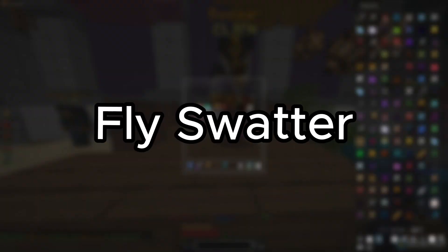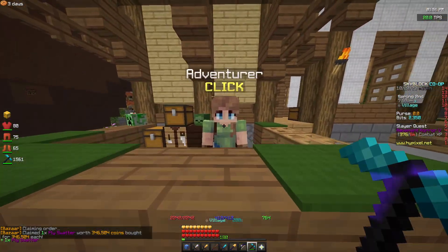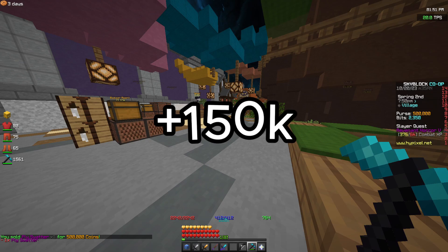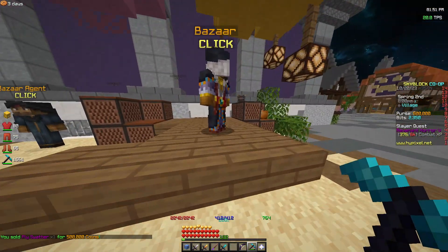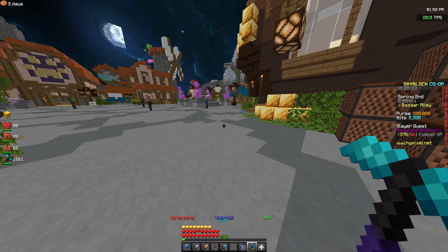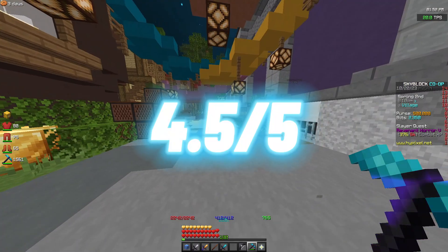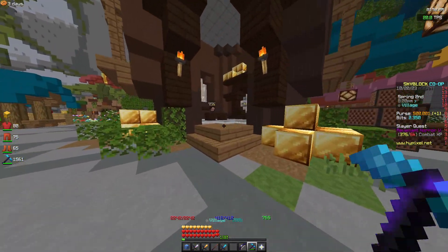This next flip is actually an amazing flip and I recommend it to everyone right now — it's the fly swatter. I bought it for 346k and just sold it for 500k, so that's 150k profit, and it filled pretty quickly. It's only one item, so if you buy two or three of these you can be making loads, and people are selling them quite often. I'm going to rate this one 4.5 out of 5 — from one item flip you can be making 150k.